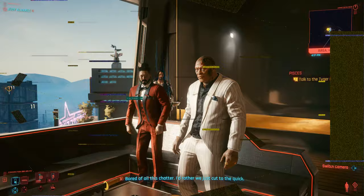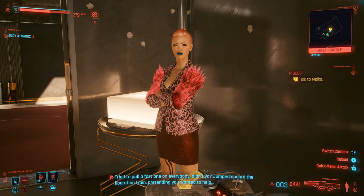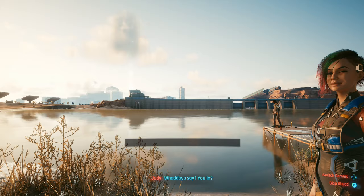You will then need to kill the three gang bosses before one more exchange with Maiko. During this one, select 'what' and then 'you try to cheat us all.' You will then need to kill Maiko. During the final conversation with Judy at the end of this quest, it doesn't matter what you choose and Judy will appear shocked regardless — but this is fine. Then after about a week in-game, Judy will call you with a final mission called Pyramid Song.